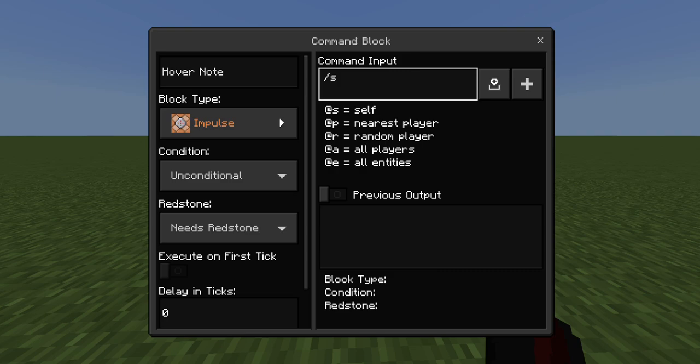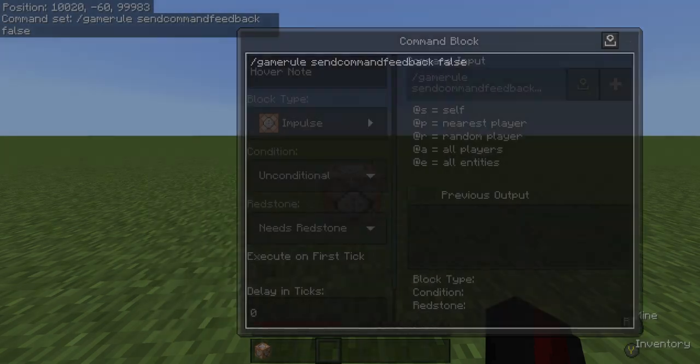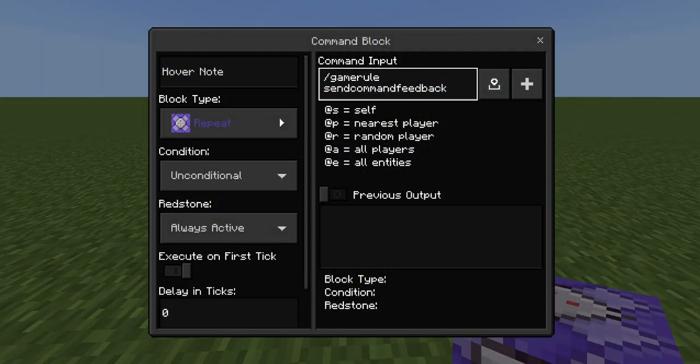Then you'll do slash gamerule sendCommandFeedback false. This will turn off the feedback when it's always active. Set your command block to chain, always active, unconditional. Copy that command so it's just easier.